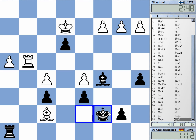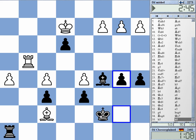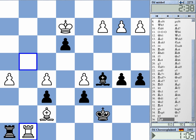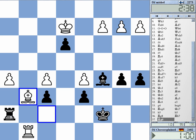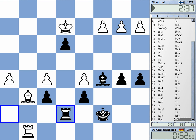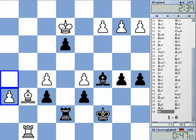I'm down to just the h-pawn. And I don't have any particular continuation to play. This h5 move was really a big problem. Time warning. Yeah, he just promotes this bloody h-pawn. Black resigned.